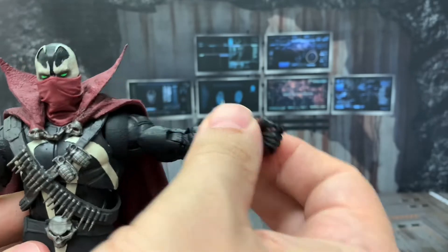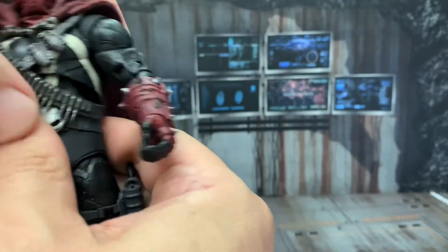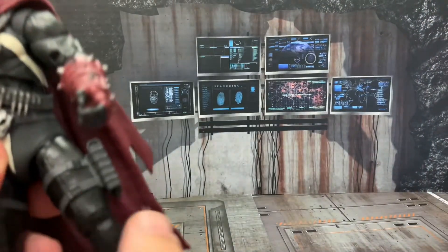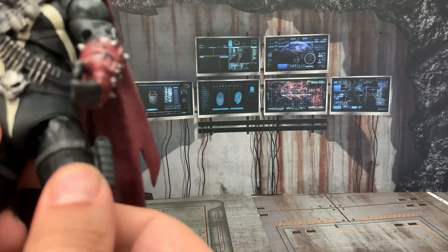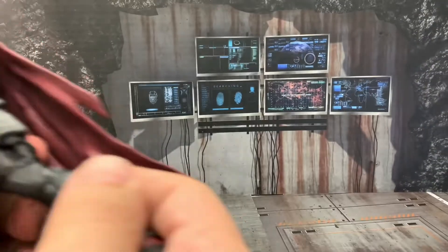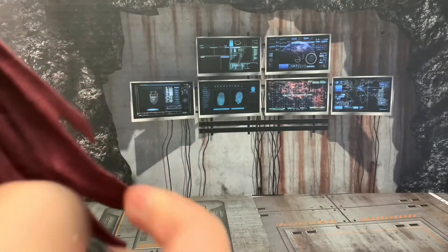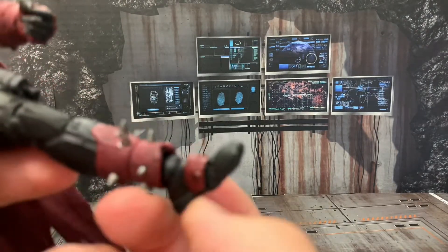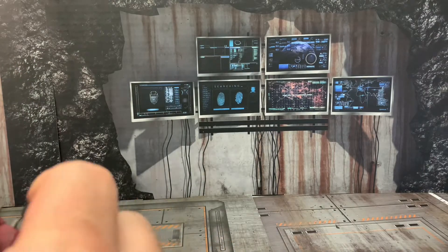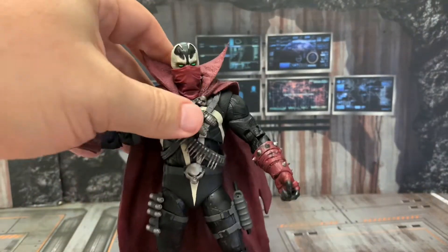At the waist we've got swivels on both the top and middle sections. There's a generous thigh swivel — not a thigh cut but a full swivel — and he can kick out quite far. Double-jointed knees as well. Last but not least, the ankle articulation uses a ball joint hidden under the boot rather than a visible peg, which I think actually helps the look.